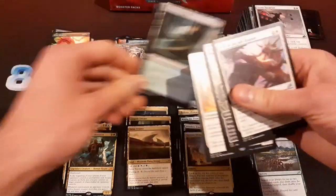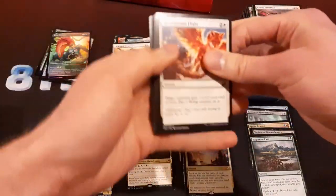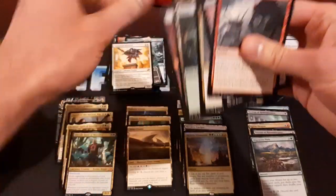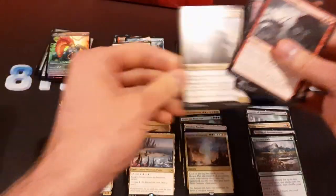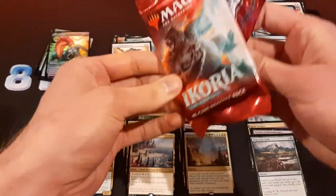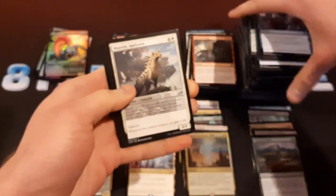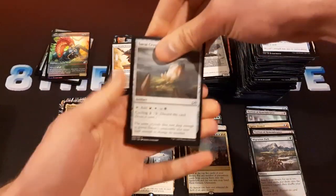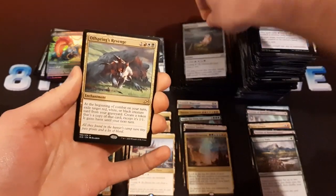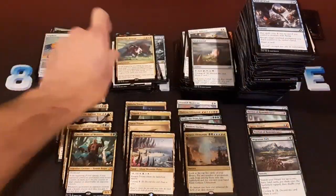Lava Brink Venturer. Fourth Triome! So there's one pack left and we've got four out of five Triomes. It would be pretty sweet to complete the cycle with this last pack. Offspring's Revenge — not great. And a foil Volpikeet. Still though, four out of five Triomes is quite nice.